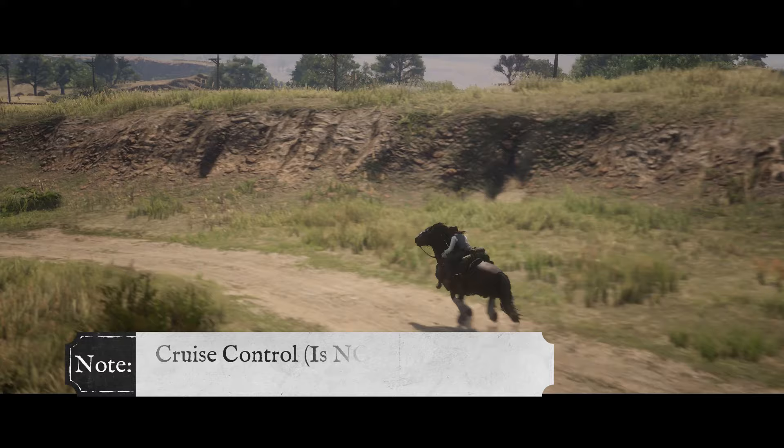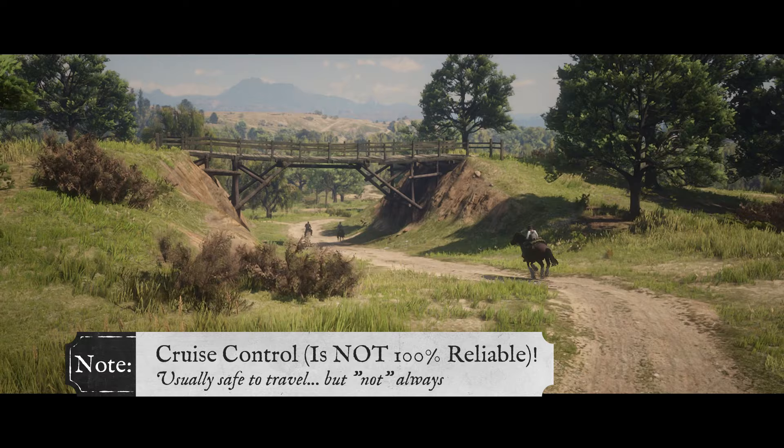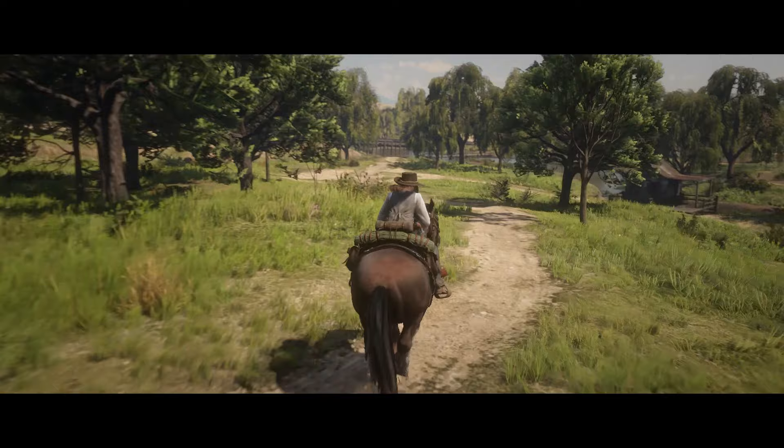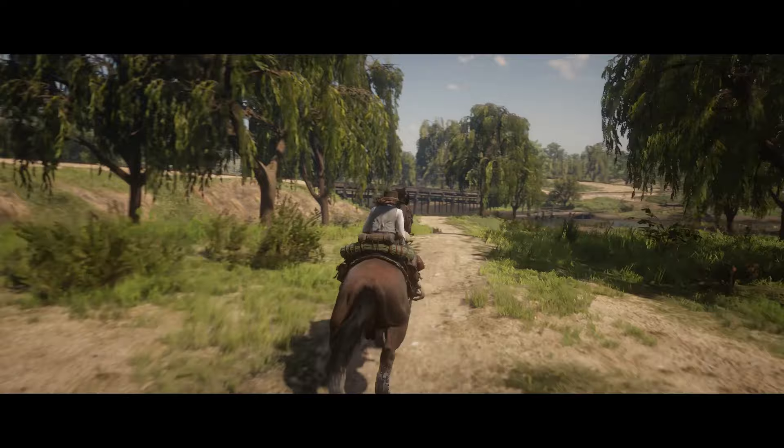Now you can put your controller down and your horse is in cruise control. Usually this automatic travel is fairly safe, but I chose this path to show you that cruise control is not always 100% reliable. Sometimes you may experience holdups, head-on collisions with wagons, animal attacks, and other dangerous obstructions, so you may want to stay nearby to monitor your travel.